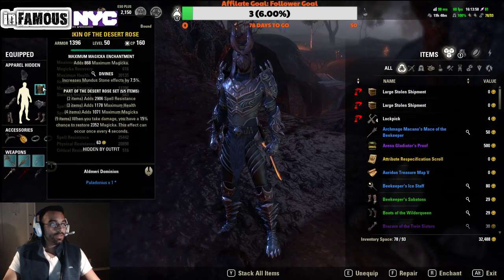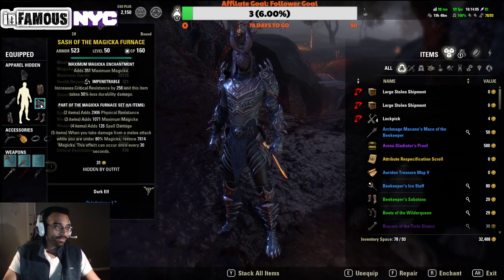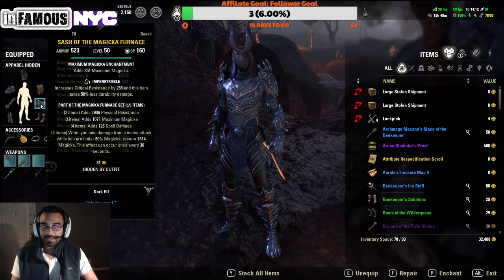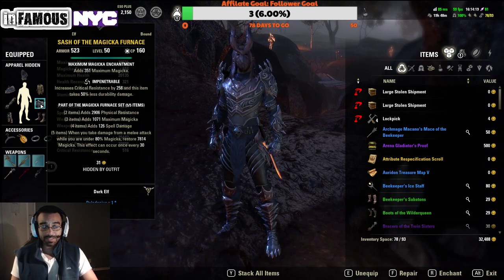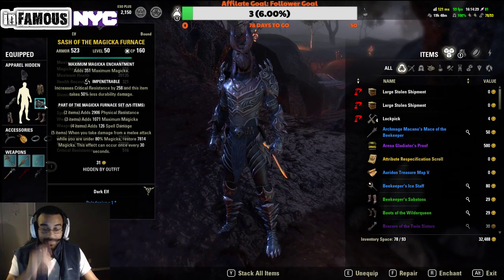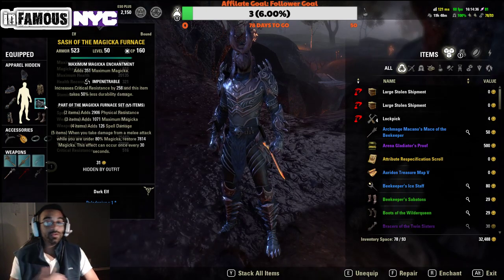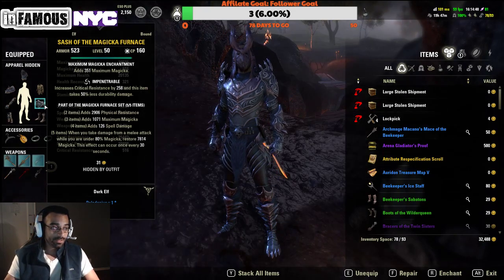Our second set is the Sash of the Magicka Furnace. I wanted a set that came with a lot of resistances in light armor that also gave me sustain. You might think to run something like the set that procs Minor Maim, but that doesn't give you the resistance you need — and it's reactive, meaning you take all that upfront burst damage before it mitigates anything. The Magicka Furnace is perfect: it gives us the physical resistance we need, which is crucial since most builds out now are stam blades and stam wardens that hit really hard.